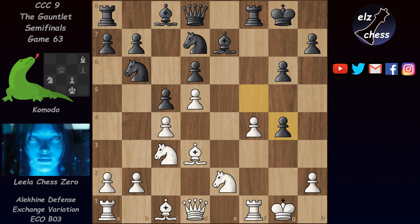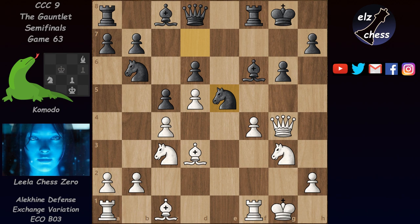After g4, Komodo had to take on g4, and now Lila played knight g3. In the future she could get in f5, and this queen is attacking the pawn on g4. Black can't defend it with h5 because then he drops the pawn on g6. But black doesn't need to defend this pawn because after f6, if the queen takes, it runs into the nasty discovery with knight e5, which would be very good for black.